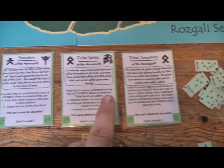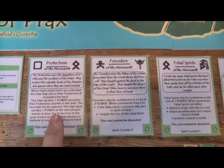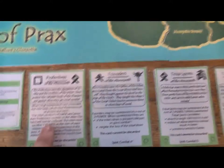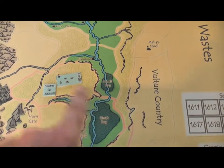We can see they've got their main spirits here — their ancestors, their tribal spirits, their founders, and their Protectress. The Protectress is over here protecting this reduced herd.